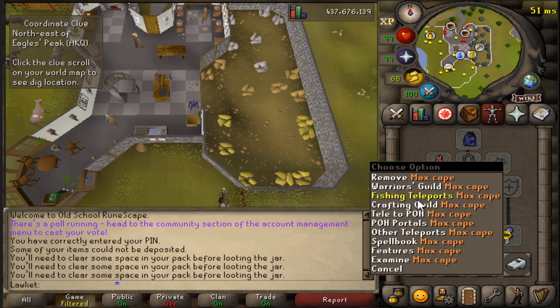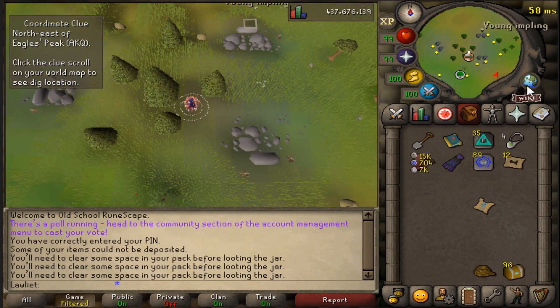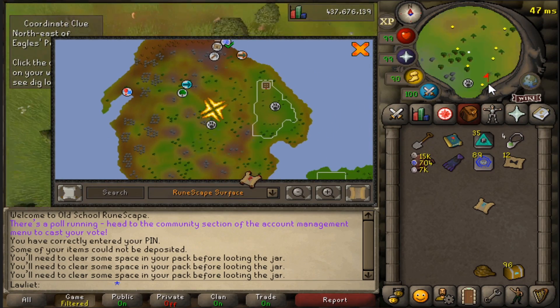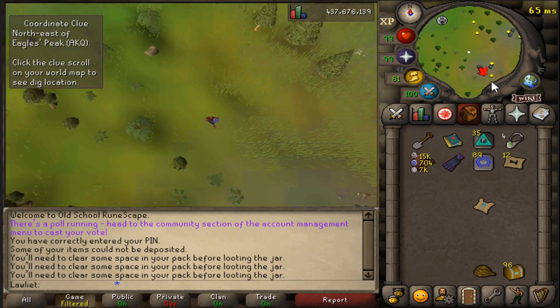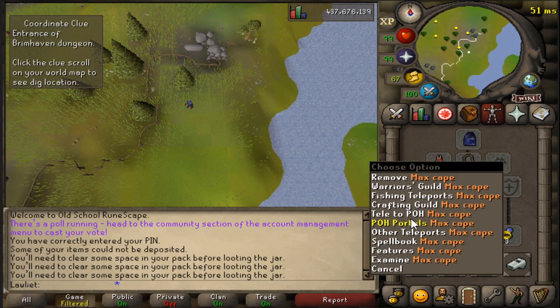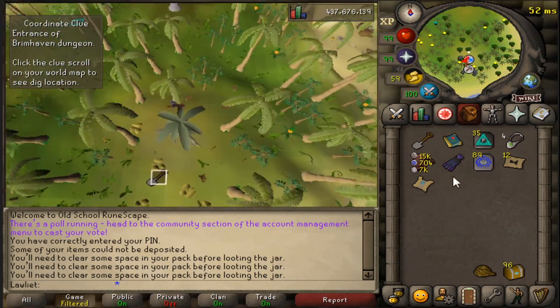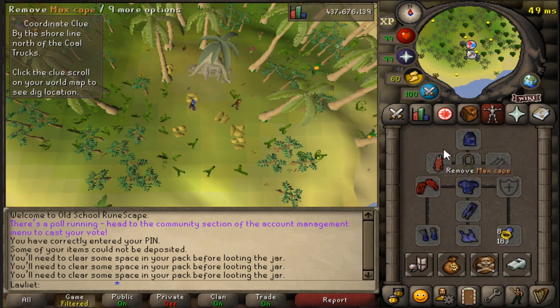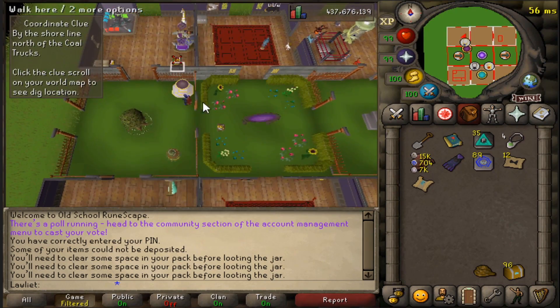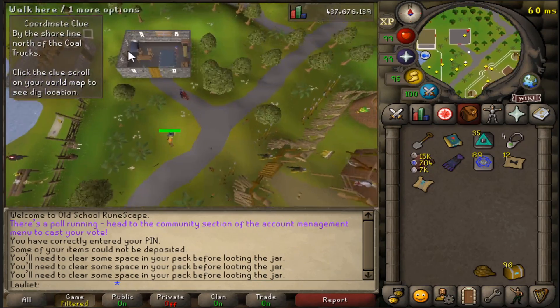Those are the teleports that I either did not have in my house or I just got because they were a lot less painful. A good example is the Tai Bwo Wannai One-Eye teleport that I ended up buying. They are expensive, but without them it's kind of a long run to that area, so I caved and bought some. There's also a good chance that I might not even be using the best teleports — I tried to use the ones closest to the clue steps, but there's probably a closer teleport I'm just unaware of.